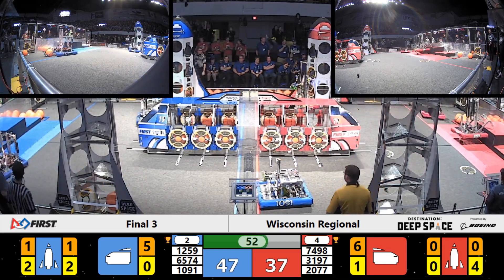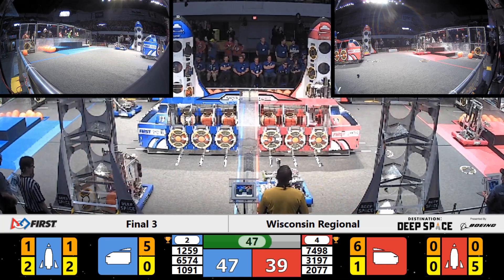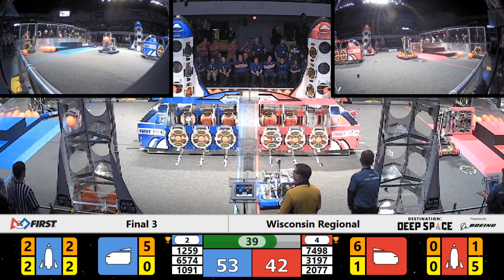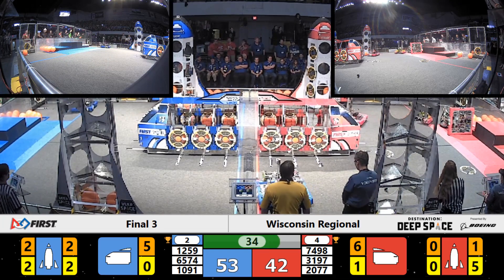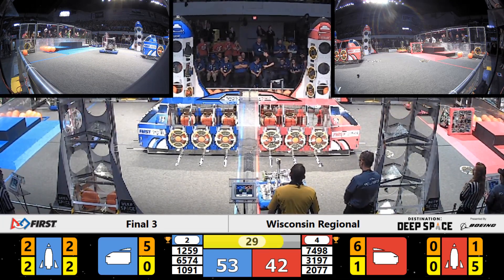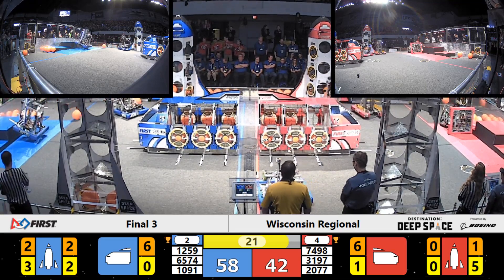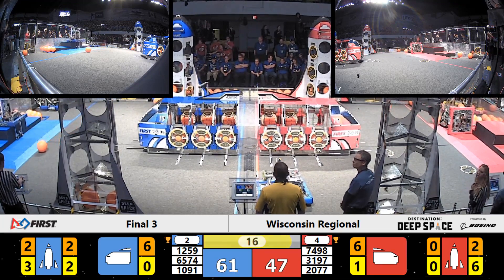We've got a lot of robots in action. Red alliance already headed over to the HAB platform. Hexhounds looking to get that climb in onto level 3 — that would get them 12 points. While Ferradermis is adding additional cargo. But Hexhounds fall over. Blue alliance leads by 11 points as they're adding another cargo. We've got some hard action going on on the red alliance side of the field. Wingus and Dingus trying to get some more cargo in. We're getting down to the final 20 seconds of this match. It could come down to Ferradermis — are they able to make a level 3 tier climb?